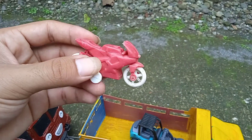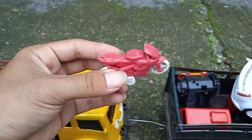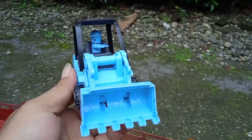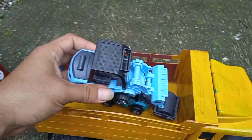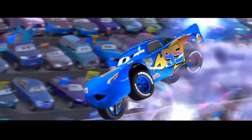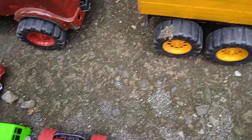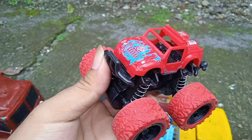Ini ada motor balap teman-teman. Ini ada mobil balap teman-teman, warna biru. Kita langsung angkut di dalam truk kuning. Ada mobil monster teman-teman, ini untuk atraksi!